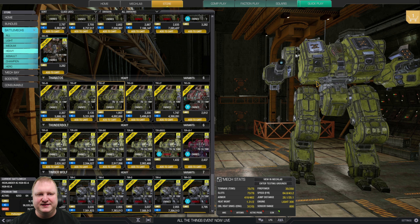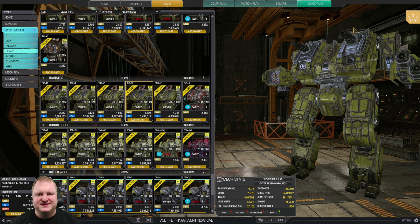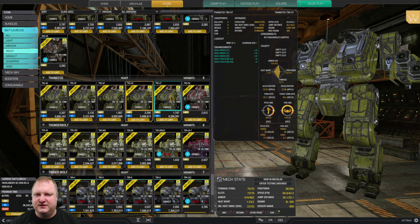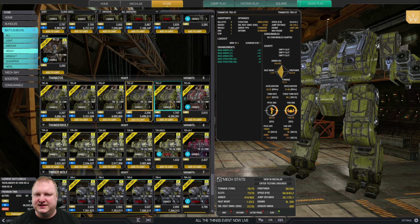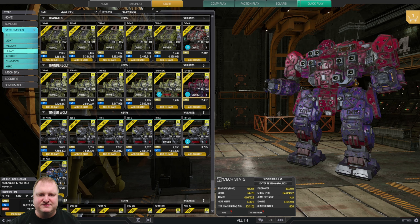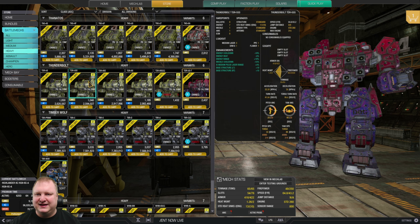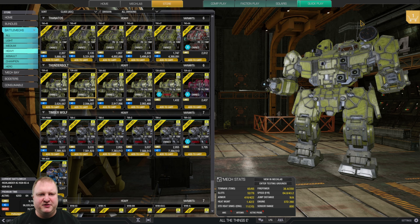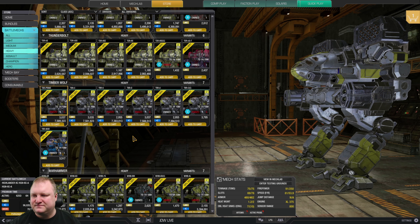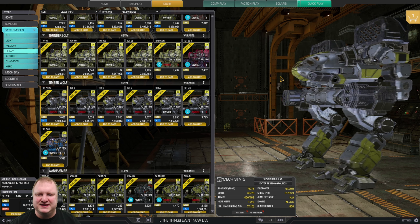Thanatos: very interesting Inner Sphere heavy with ECM. The Thanatos 5P with double LRM40 plus ECM is very powerful. The Thanatos 5S can run double Gauss or an AC20 and LB20 — also a lot of fun. Thunderbolts: the Top Dog hero mech is recommended — fun laser vomit mech. The other Thunderbolts aren't bad; the 5SS with an MRM40 or MRM30 up top and medium lasers is a solid choice.